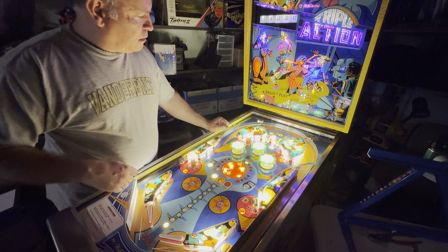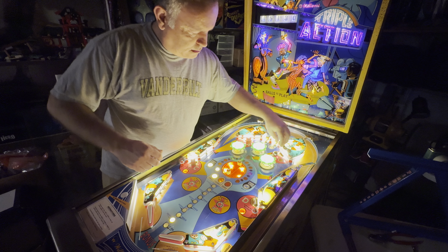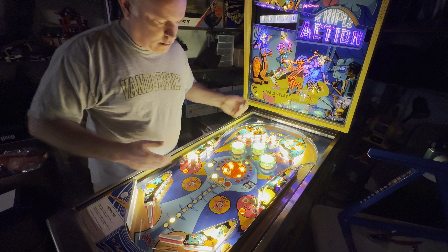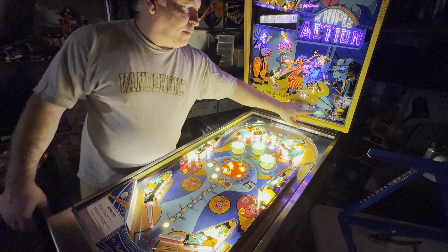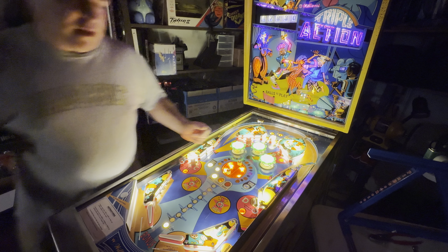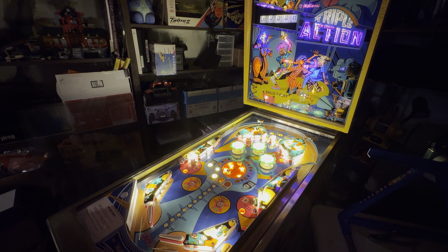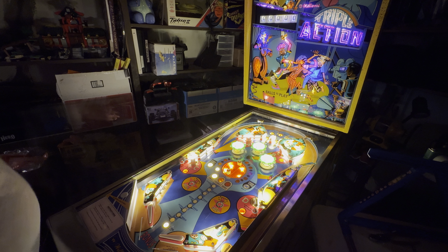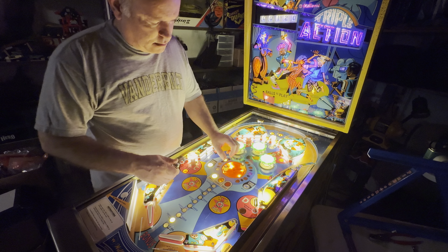Let's go ahead and drain it down to ball one, launch this again, and once again make sure it's working right — it's working right there. Can't really see the game over light real well since things are painted over. Let's start another game and see if it goes to three — yep, it went to three and the ball came out just as it should. So let's go ahead and add a few points here. We're on ball two.